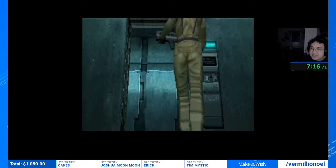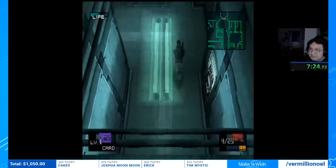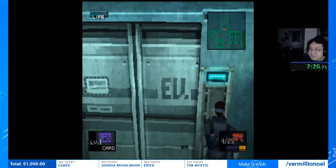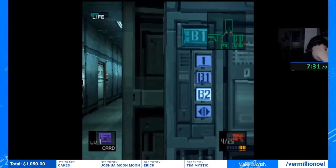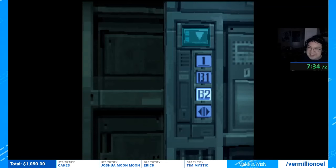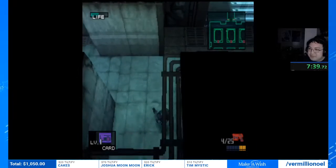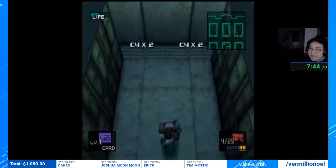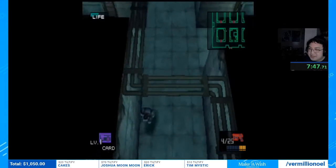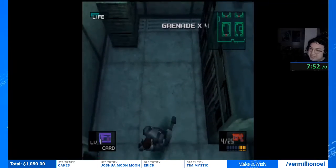Now we're gonna skip this codec and head down to the armory to fight Ocelot — the first real boss in the game. He can be fought in two ways: you can shoot him, which is the safe but slower way, or throw grenades at him. Throwing grenades is scary because if you mess up one small movement, you'll blow up the room — if any wires get hit by an explosion the room is done, you have to restart. I'll grab the grenades but I'm not doing grenade Ocelot today — it's only for PB attempts.